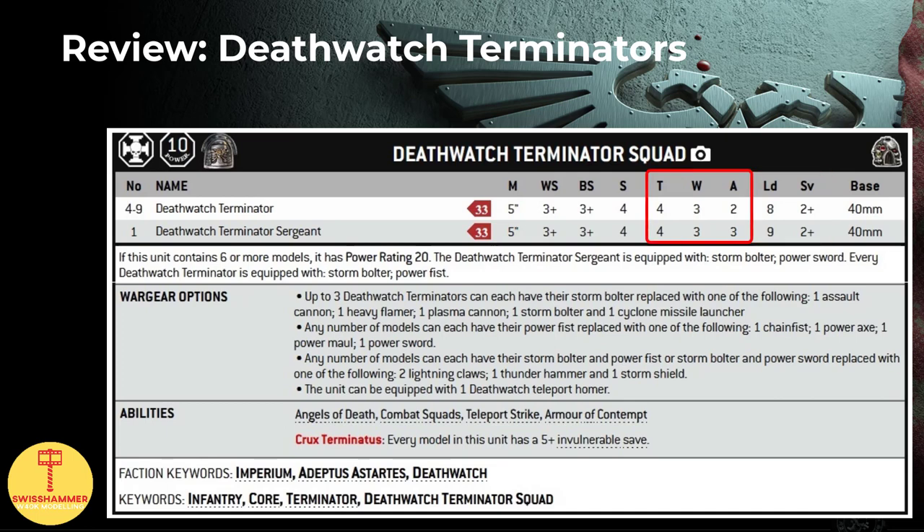Furthermore, while I am usually fairly relaxed about the whole firstborn vs primaris issue, something that has always irked me is that aggressors got T5 in addition to the extra attack, while the iconic terminators are stuck at T4, though on a side note, we have ways around that in the Deathwatch. These little stat issues aside, I think that terminators have transitioned very well into 9th edition, going up to 3 wounds, and the more recent armor of contempt rule plays well into their 2+ armor save. At 33 points base cost, 11 points per wound behind the 2+ armor save and the 5+ invulnerable is very affordable, and here the Deathwatch terminators in fact have an advantage over the regular terminators.